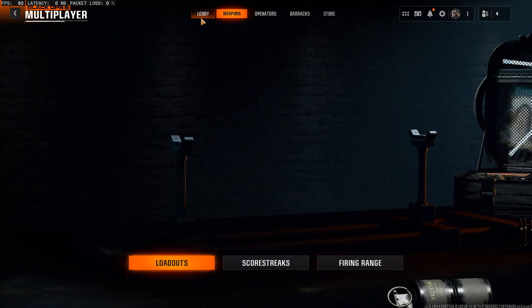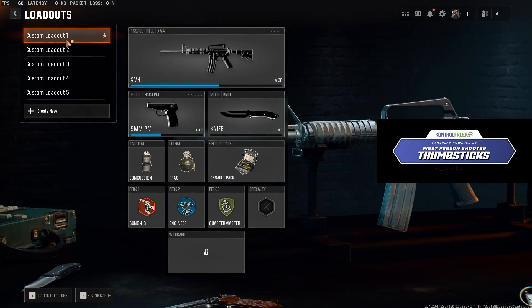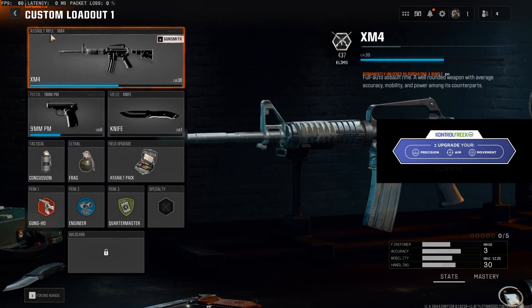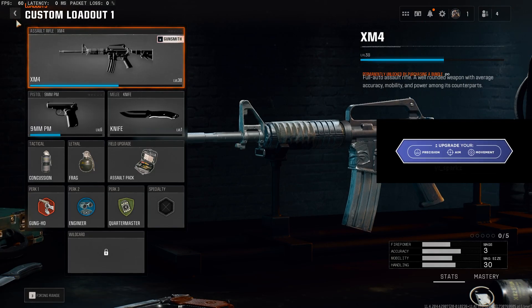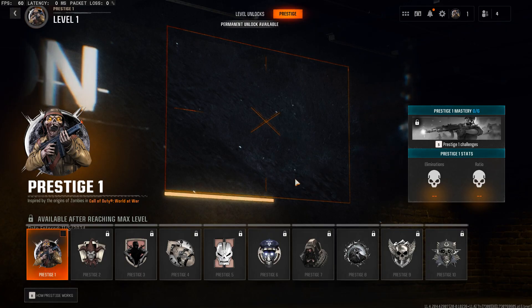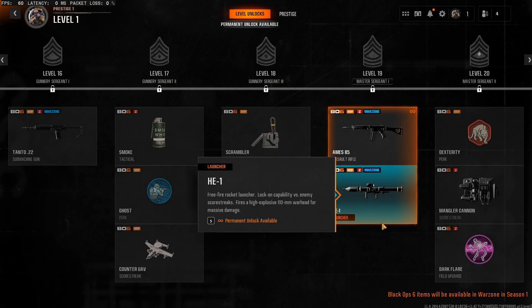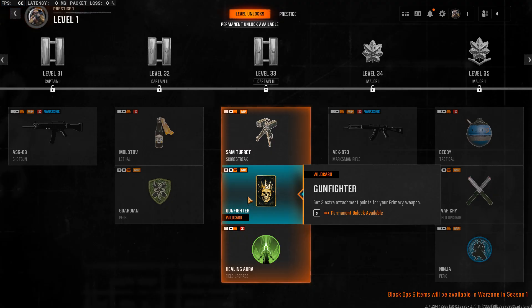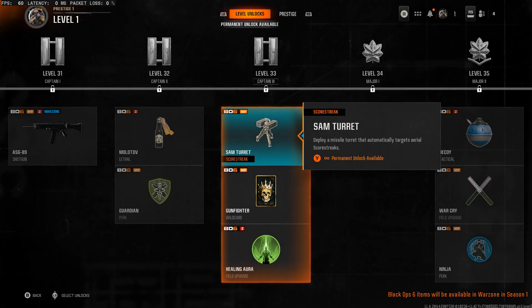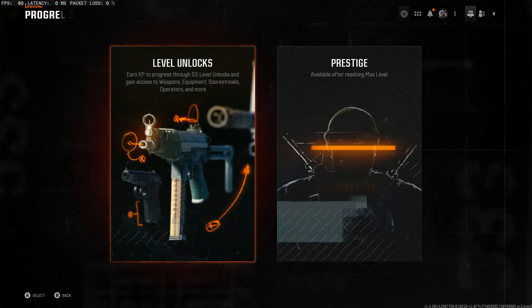Pretty much what I've done from rank 0 to rank 55: I've gotten three guns gold. I've gotten the XM4 gold — oh it resets everything, right — but I've gotten the XM4 gold, and I've also gotten the Frostline and the LR762 gold. I think I can also do the permanent unlock. This is literally the first time I'm doing it. I want Gunfighter — that's what I want to permanently unlock, mostly because I like having eight attachments on my guns, especially on an AR. So I permanently unlock Gunfighter.